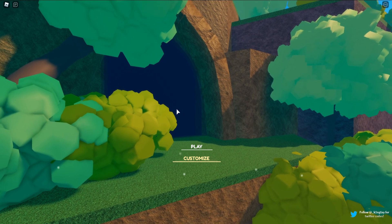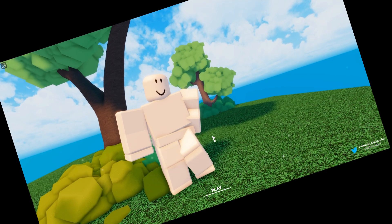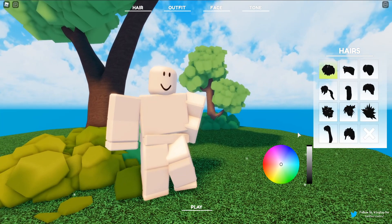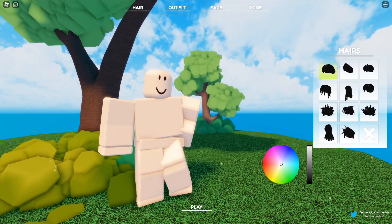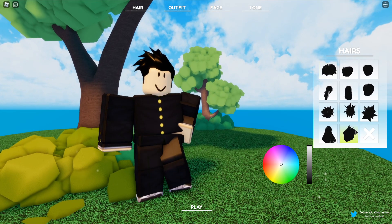Look at this — there's a customization page here. Where's my character? Oh, I need to click it again. What is that pose? Okay, this is actually a very nice customization tab.